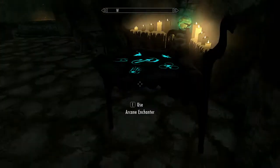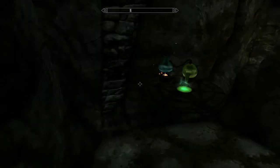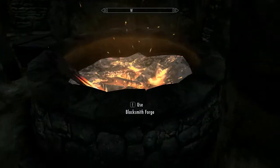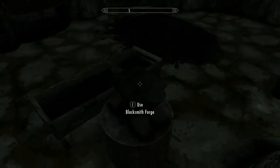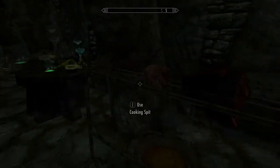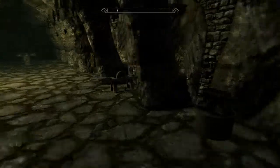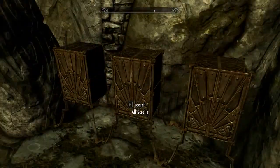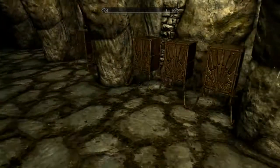Arcane — you've got an alchemy table, got a workbench, got a blacksmith forge, a smelter, cooking, another alchemy table, and a grinder.